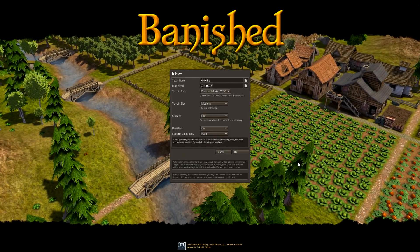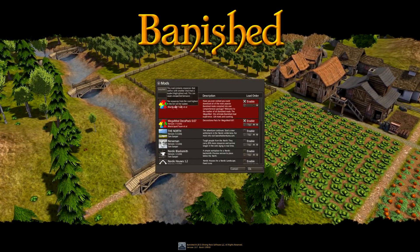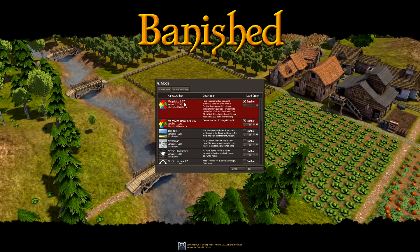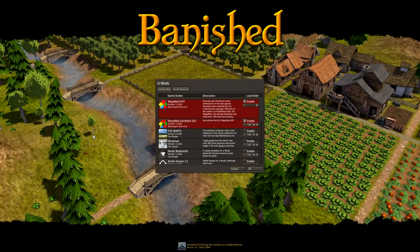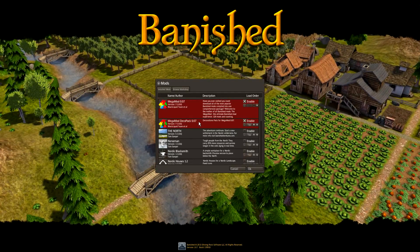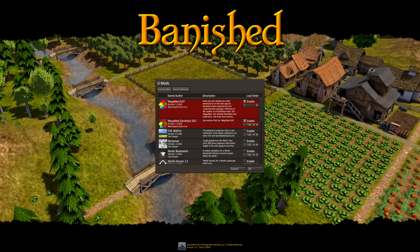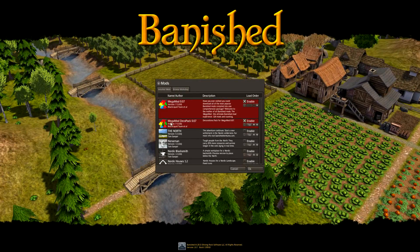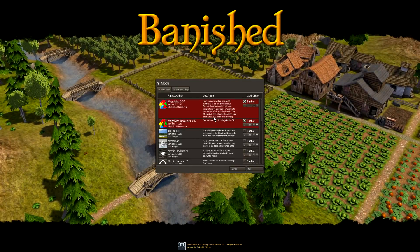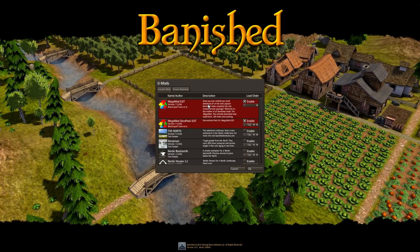This time I've installed the Mega Mod from the Black Liquid website — I'll leave a link in the description below. I installed Mega Mod 0.07. The Mega Mod I was using previously was from Steam, which is version 0.06. If you install from Black Liquid, remember to also get the deco pack if you want to use decorations — anything in the decoration tab comes from that pack. This version has 120 mods included, versus 95 mods on Steam — that's an extra 25 mods.